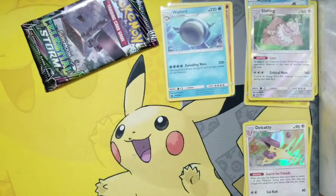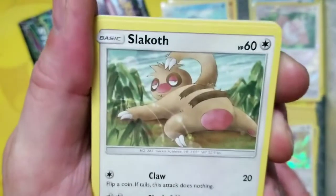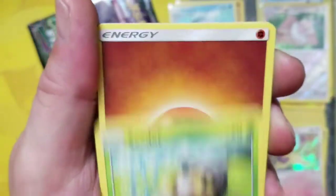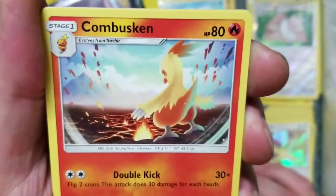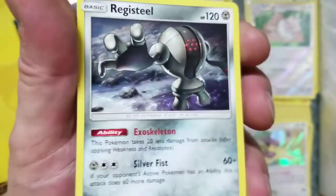We got Jirachi! Luvdisc, Slack Off, Love Disc, we got Electric energy, C-Dot again, we got some Fighting Energy, we got Underground Expedition, we got Mawile, we got Kabuto skin, we got C-Dot reverse — it's coming! And our rare is a Registeel! Not a holo rare!